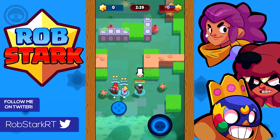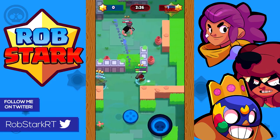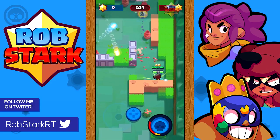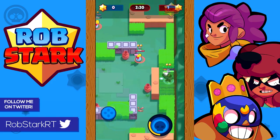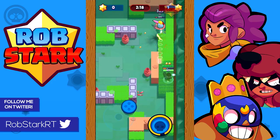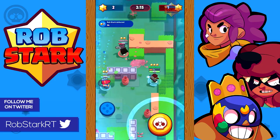On Snake Prairie and Outlaw Camp, you want to use a close-range brawler like Bull, Shelly, or El Primo, and then combine that with a high-damage support brawler like Dynamike, Spike, or Barley.